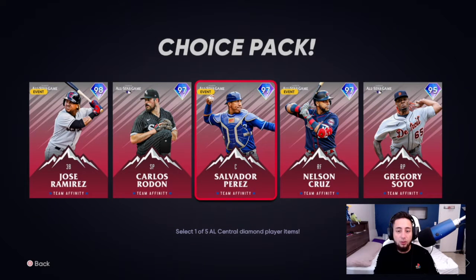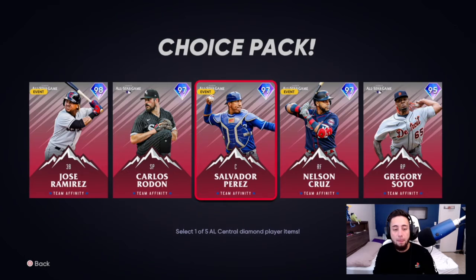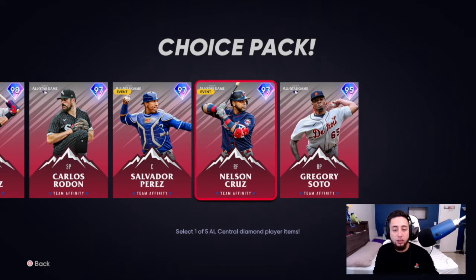Salvador Perez is a 97 overall diamond — 93 contact vs. right, 125 contact vs. left, 90 power vs. right, 125 power vs. left, 82 vision, 80 fielding, and can play first base as well. As you guys already know, he's a very cheesy hitter and a very good catcher card — can smash left-handed pitching.